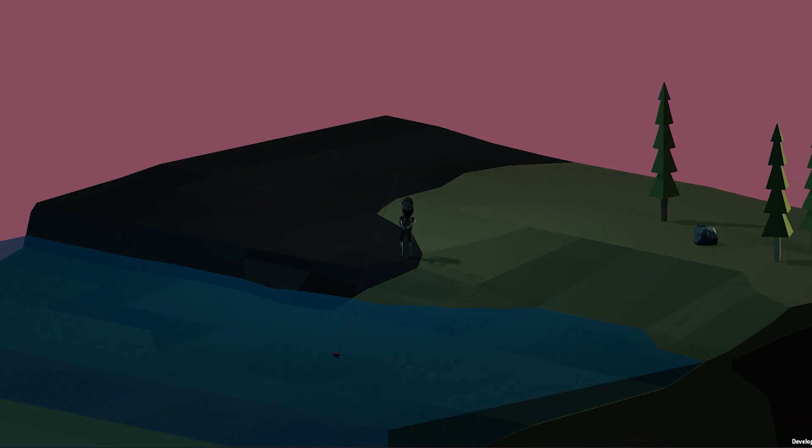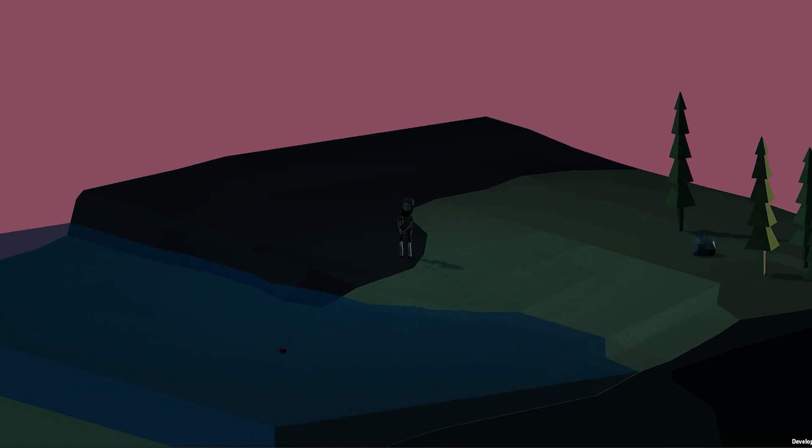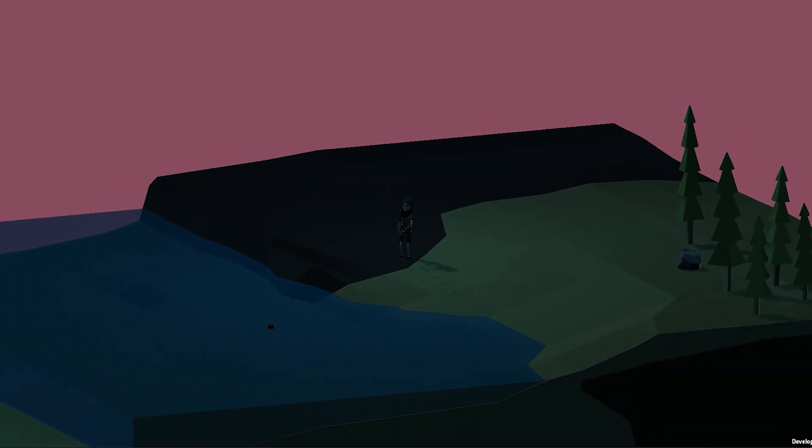First of all, I have fixed the tossing animation and the interaction with the water surface. Now it catches the surface and the hook is visible. There's a red box on the surface, so when you toss the rod, the hook goes down into the water and there is a small box. I didn't change the model yet — it's just a red box, but it indicates where you're catching the fish and at what spot.